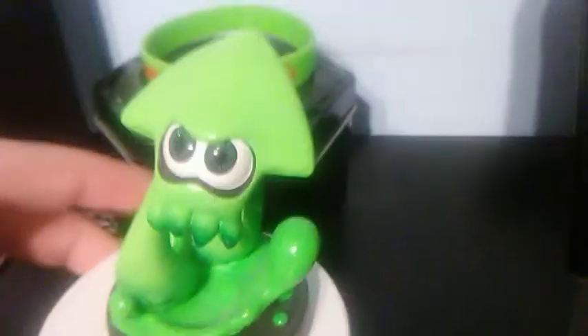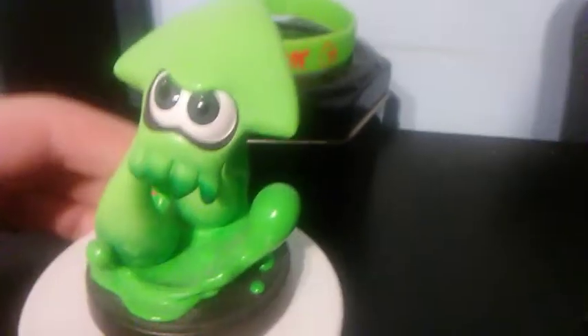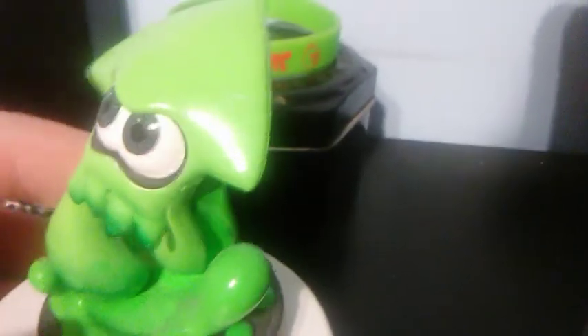Next is the Inkling Squid, which I think is the best one out of the bunch because it feels like a statue — almost like a figure. This is the amiibo that was used for the Splatoon special edition in Europe back in 2015. It's pretty simple and looks amazing with that green splash coming out of the inkling squid. The eyes look kind of creepy but still cool and unique.